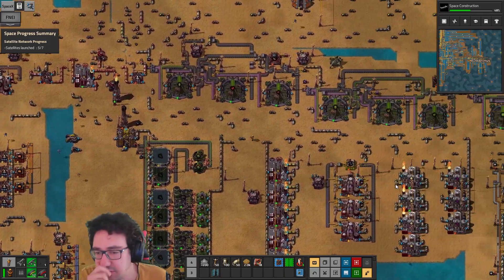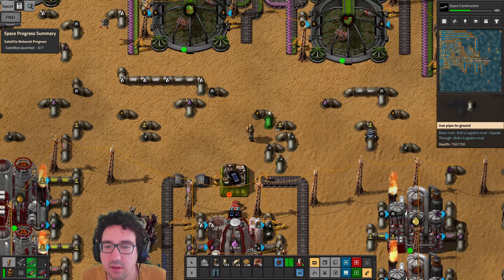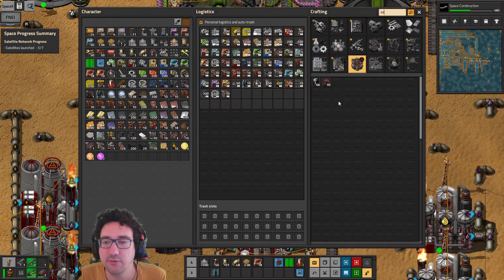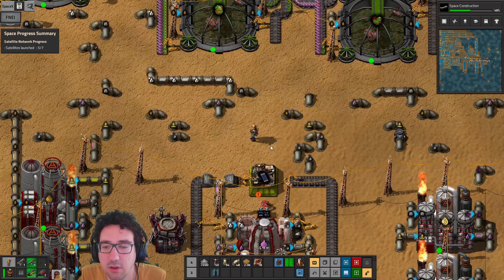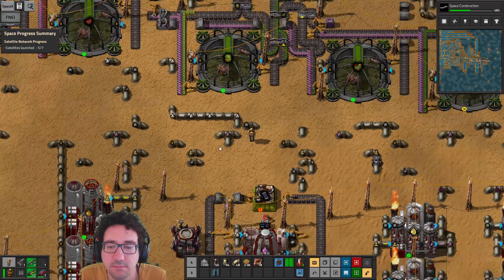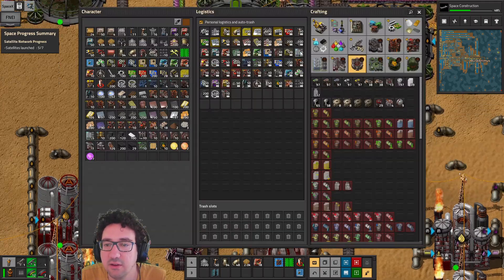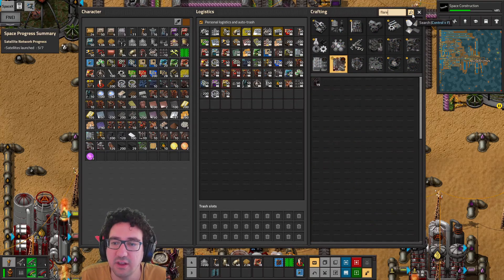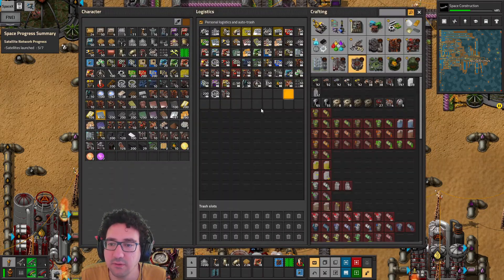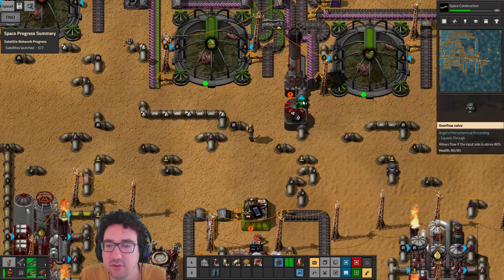So we're going to be building some of the stuff we need up here to get more ethane. Let's do an inline tank and an overflow valve for ethane — just for good measure. We have enough carriers, so inline tank, layer stack, and then an overflow valve. I think we have the space — yes, excellent.